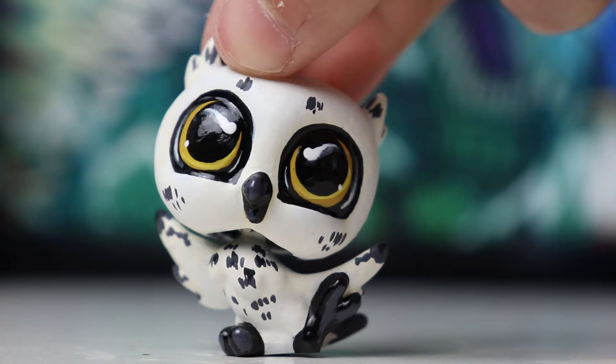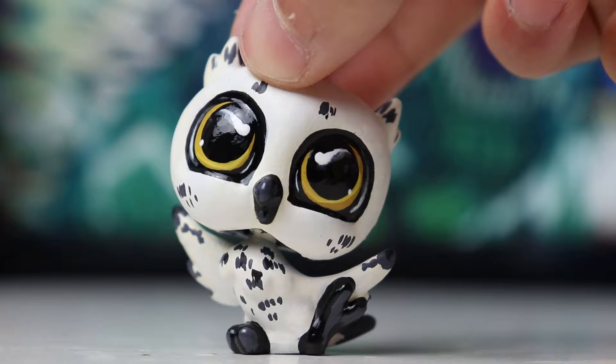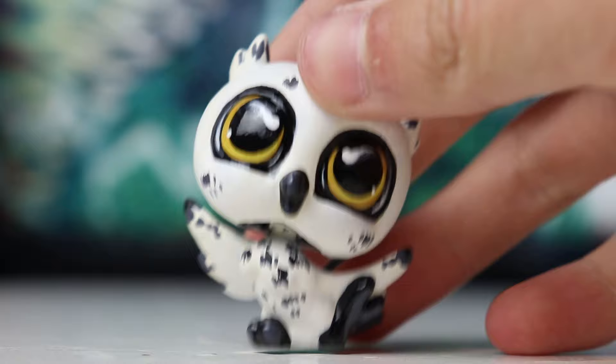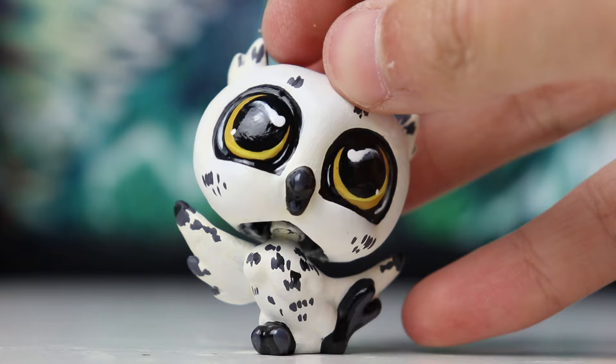This is my first time ever painting a G4 owl base, and this is a custom for my grandparents because my grandma really likes owls. I decided to use this base because I thought it would make a cute little custom — the custom version definitely looks a lot cuter than the normal LPS, which is kind of scary. I painted it to be a snowy owl. I did a mix between a realistic style and a cartoony style because the cartoony style fit the position of the base figure and its little happy expression. I'm really, really happy with the way the eyes look — they're super glossy, vibrant and adorable.